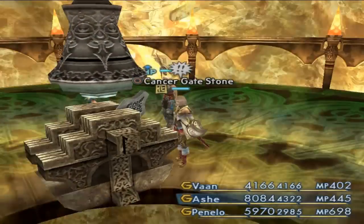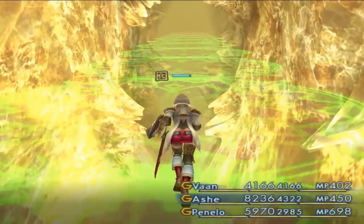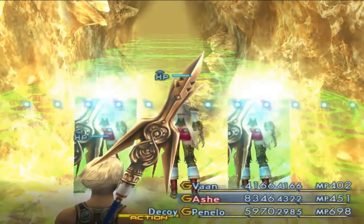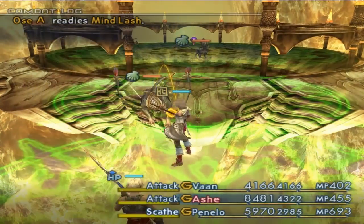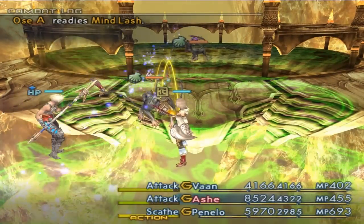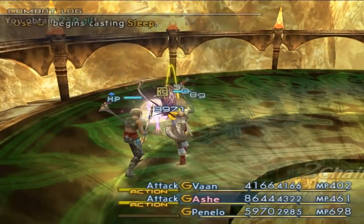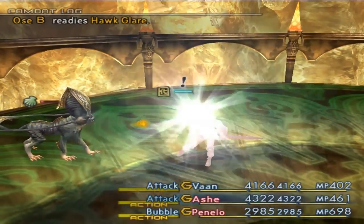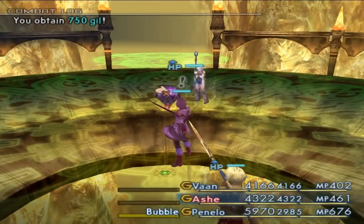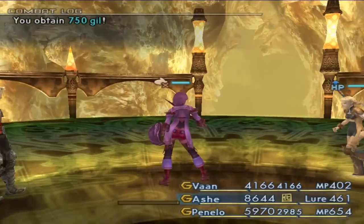All right, we hit the Cancer Gate Stone there. So we're going to head back this way now. We got some more of these bastards to take out apparently — they don't seem that hard though. All right, and we get a Holy Rod. So if you are using a White Mage, that is pretty damn good.